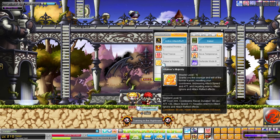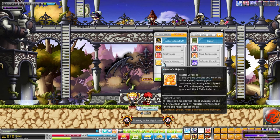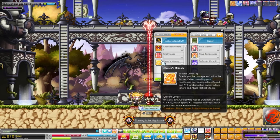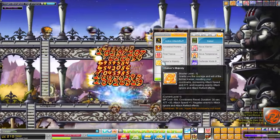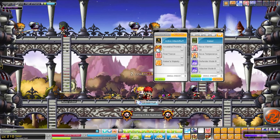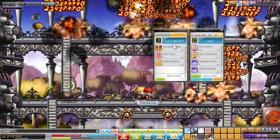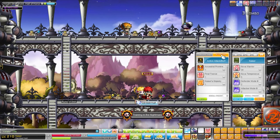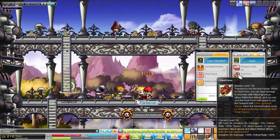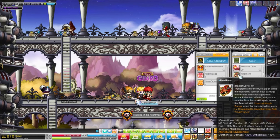Now we have the Hyper Skills. Kaiser's Hyper skill has a few important effects: it improves your attack speed, allows you to ignore enemies' damage reflect — really useful for Hilla and similar bosses — and you can reset cooldowns of skills, including your Echo. However, you can only reset the cooldown of Kaiser's own skills, not guild skills or special skills.